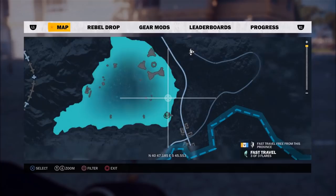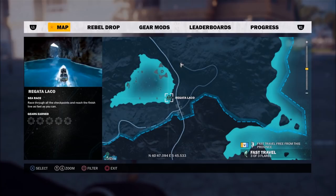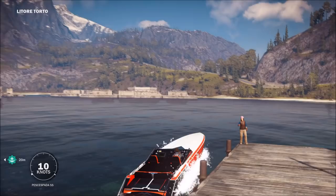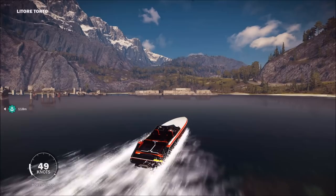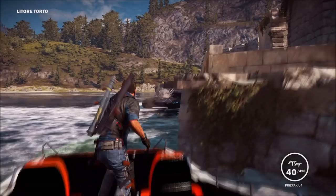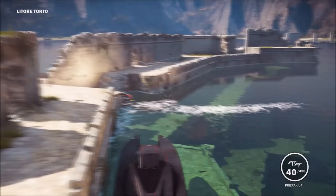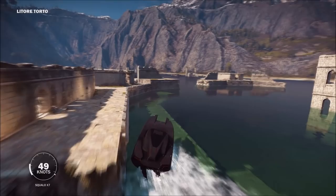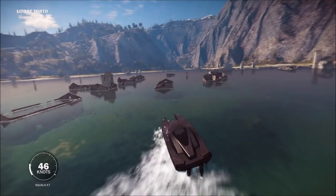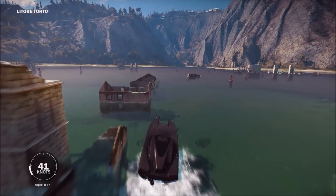For the fourth and final vehicle, which is a boat — the Squalo X7 — this is the hardest one to get down to a garage. The nearest fast travel location is Regatta Lago in Litoritorto, the triangular shaped lake at the bottom. Fast travel there and pop over to this massive circular ruin pit, and inside you'll find the Squalo X7 in all its glory. However, since it's on a private lake, you can't just go over to the sea and go to Mario's garage — this one's annoying. Follow the route I'm taking out of that exit and past these ruins.